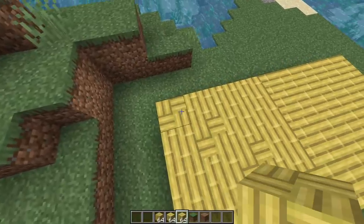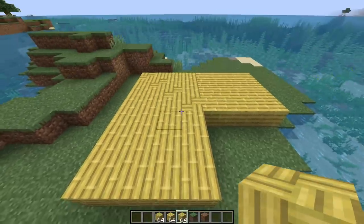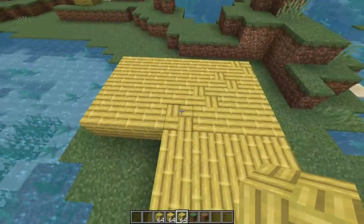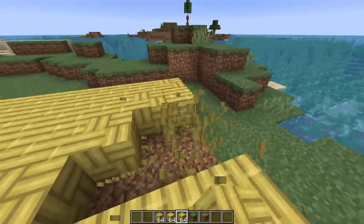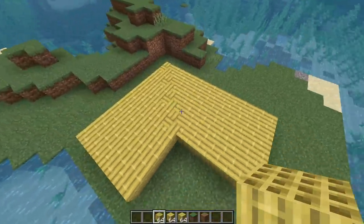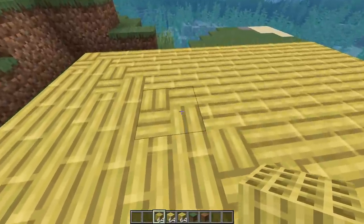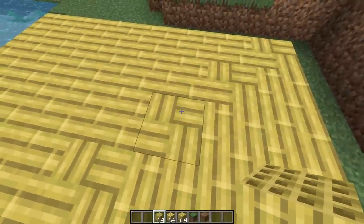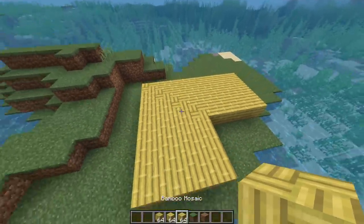Replace those corner blocks with bamboo mosaic, just like this. Then make sure the bamboo goes the same direction on each side of those bamboo mosaic blocks. Replace the remaining blocks so they go the same direction. And voilà — the floors have now been tied together via the bamboo mosaic. The bamboo goes this way, then right here there's a transition block going the other way. That's the purpose of the bamboo mosaic block.